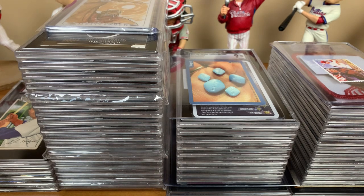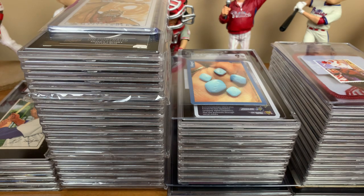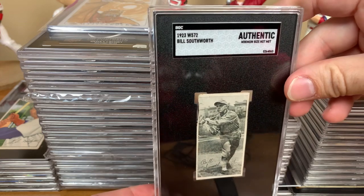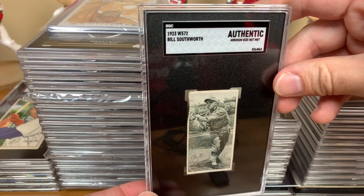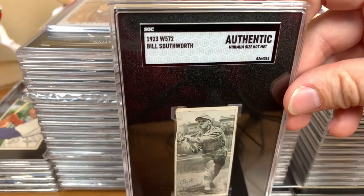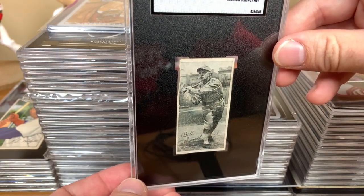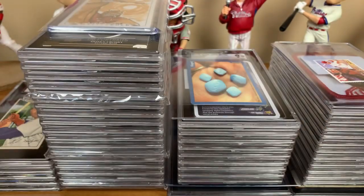What's up TTM Mike, what's up Creighton, how you doing? Hopefully you're doing well. What's up Nina? So Nina's here, so's Mike. We're going to roll through this in the next 25 minutes. First card is going to be for Dustin Bellinger — this is a 1923 W572 Bill Southworth, received an authentic for minimum size not met. From talking to Dustin, that is what he was expecting, just an authentic. Really cool card there for Dustin Bellinger.